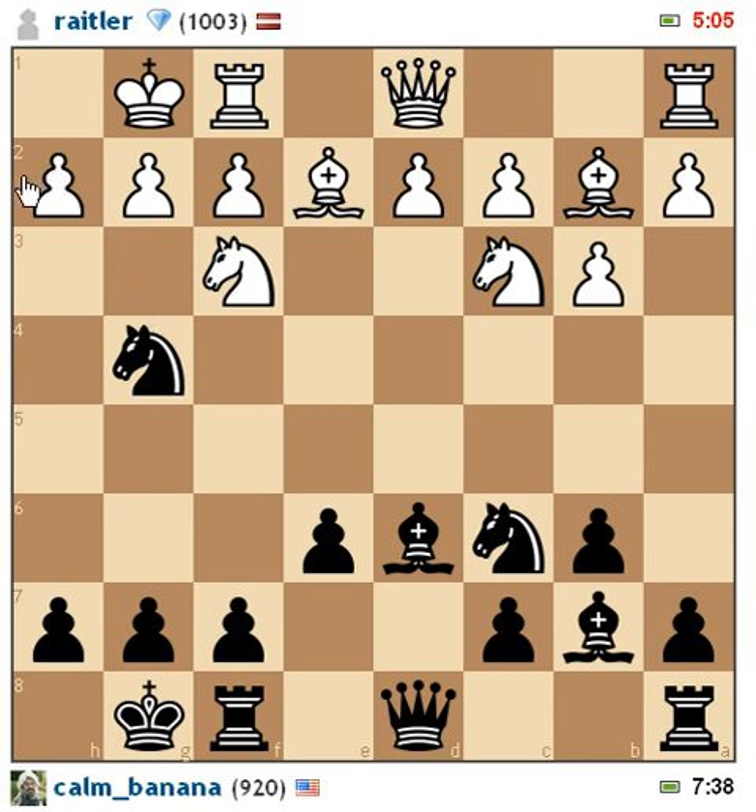If you notice here, I have two attackers on the weakness I was talking about earlier, so he needs to really pay attention to what's going on. First, I need to do something about this knight. He moves up to guard the pawn, and the idea behind this is because my next move would have been to bring my knight up here, forcing his knight to move, but now he can attack with his queen. So that was the idea behind that.